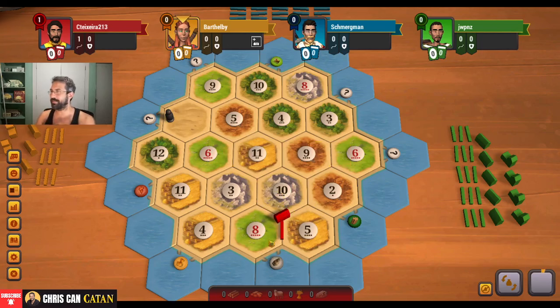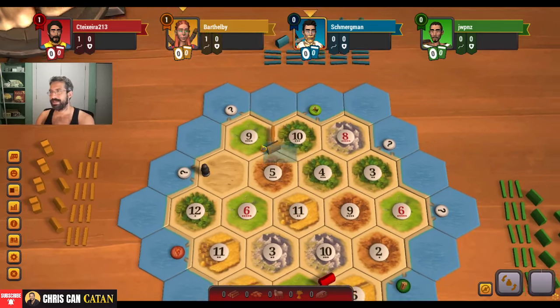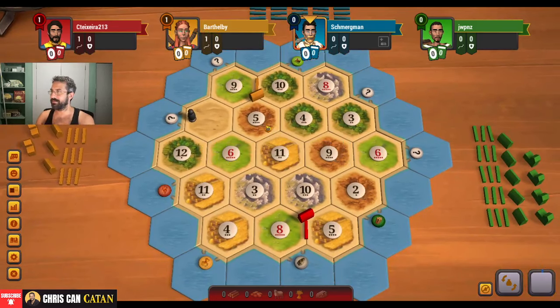In the first position, let's take the best ore-wheat-sheep spot. That's a good pick, hard to fault that. The possibility we don't get any wood really depends on how this board works out. Very, very tough board — just all sheep. 19 pips of sheep. Whoever gets this sheep port is going to be in a really good position.